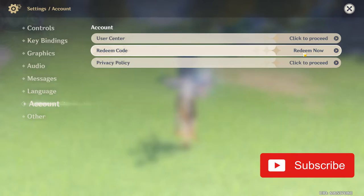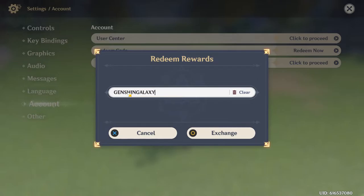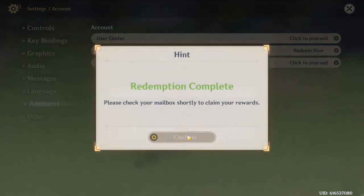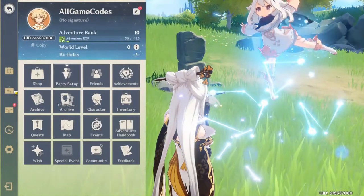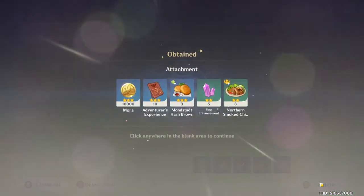Next up we have the GENSHINGALAXY code. This is another one of the currently active codes, and this code will give us the same exact rewards — so 10,000 Mora and so on.